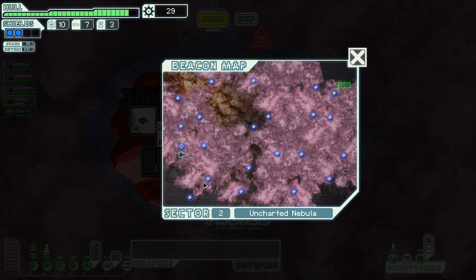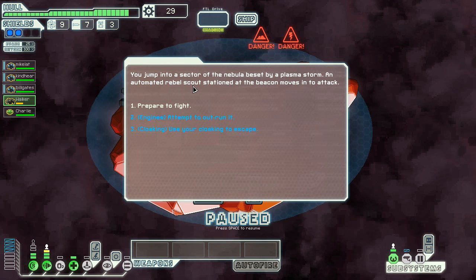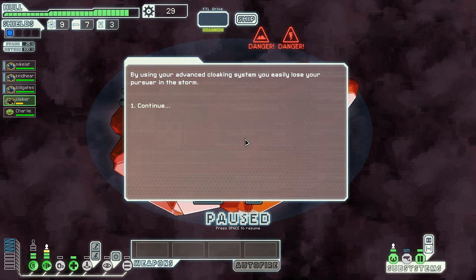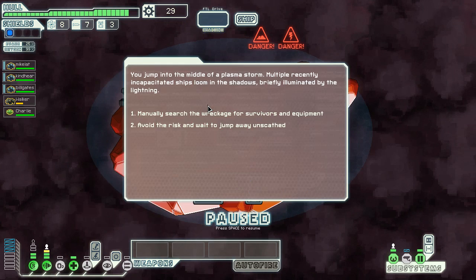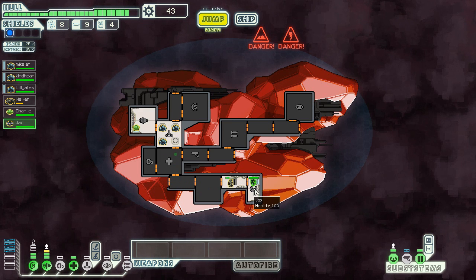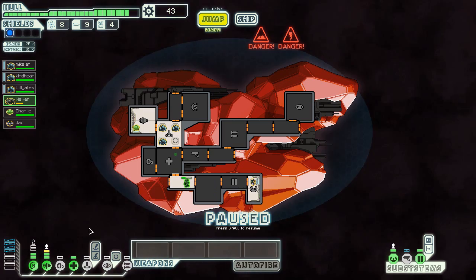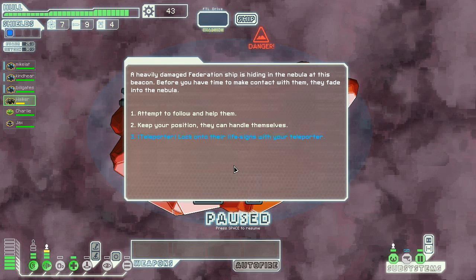There are two paths I can go — lower or upper. I'll go the lower path — not much of a difference. There's a rebel automated scout so I'm going to cloak to escape because I can't kill them, I have no weapons against these guys. There's a plasma storm and incapacitated ships loom in the shadows — we manually search for survivors and equipment. I find a passenger who joins my crew — he's a useless human. Now my boarding crew is up to four people.